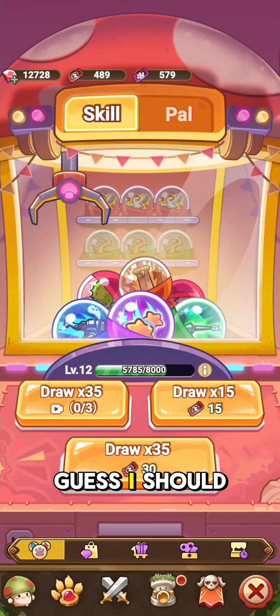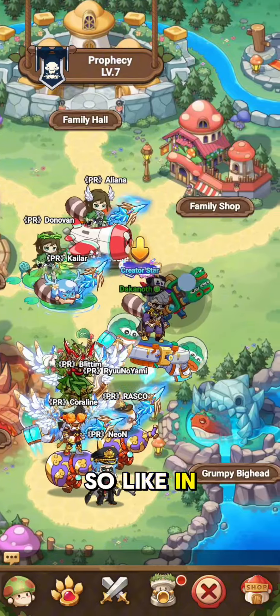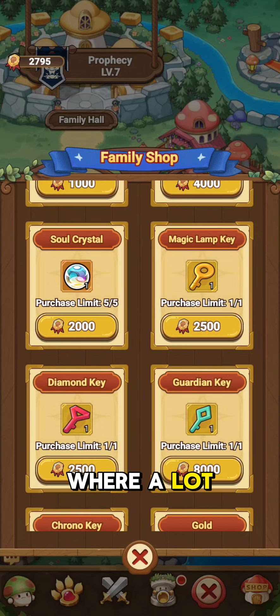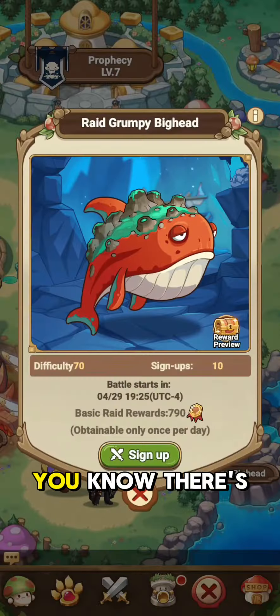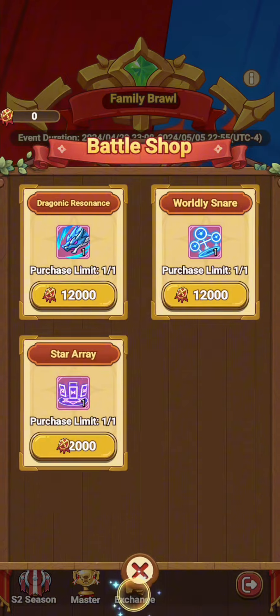Something I should point out is that in the case of Souls in particular, if you go into your Family Shop — in my case I'm in PR right now — you can go into the Family Shop and purchase them in there. This is where a lot of people get a lot of their Crystals. Of course there are also the actual events themselves. You can go into Blazing Cave and try to grab some loot from time to time there. The Family Brawl exchange rate — you can get Red Soul selections out of there.